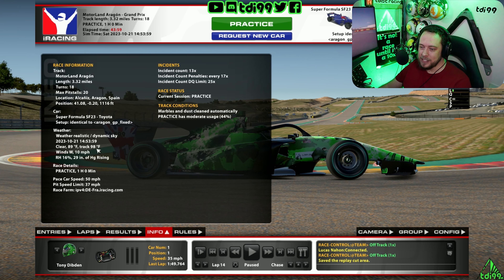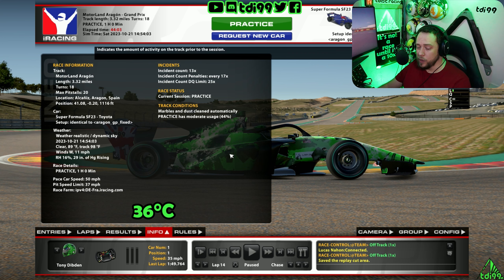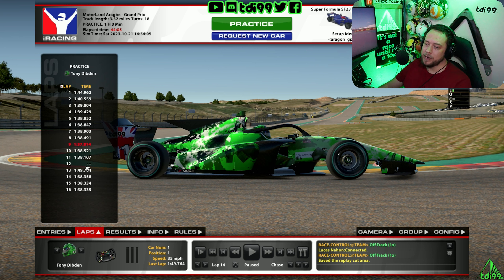We are using the fixed iRacing setup. 89 Fahrenheit track temp, so quite warm, and a moderate fuel use of 44% is what I always use for these guides. The lap I'm going to show you — we did nip into the 37s, which was rapid, but we were low on fuel so that didn't count. So I'm actually showing you lap 14. We pitted for fuel, so I've got basically a full tank — I think 9 gallons in this.